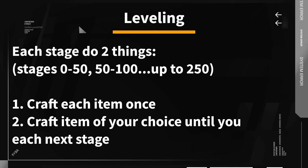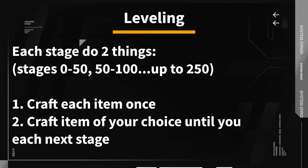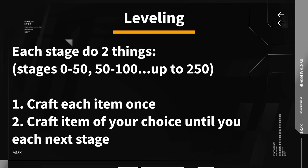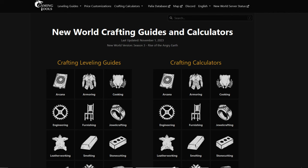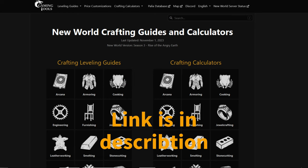Secondly, you will want to craft one of the items of your choice. To get an accurate number of items and materials needed, I always like to use the following webpage: New World Crafting Guides and Calculators from Gaming Tools. The link to the webpage is in the description below.